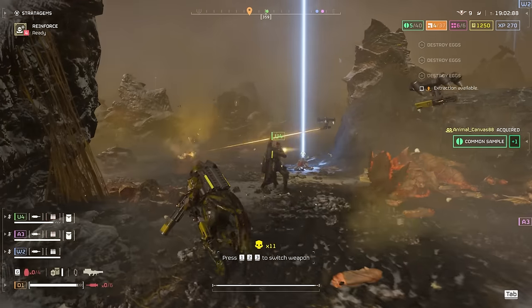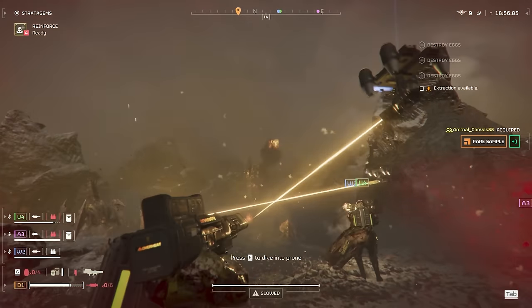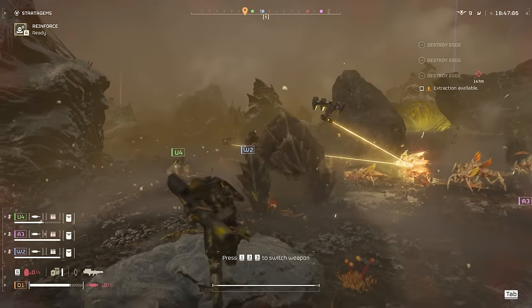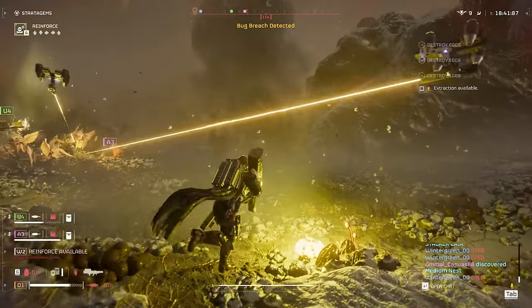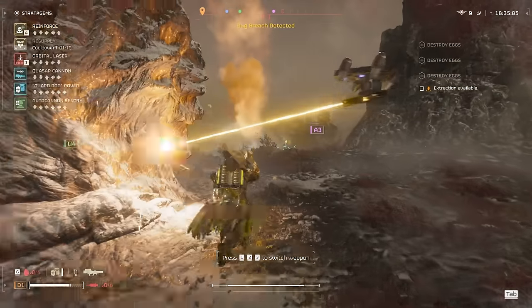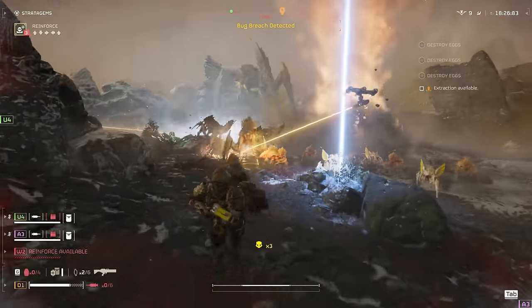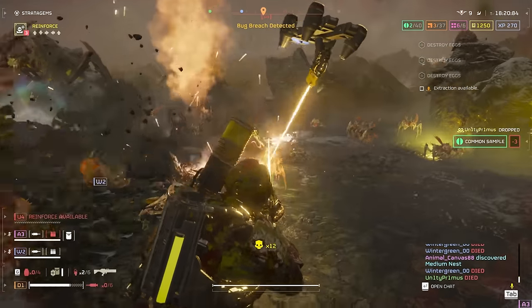Let's not let our gun overheat, so we'll switch to the quasar cannon. I can't see the charger, but I can see a Bio Titan, so I'll take the shot at that there. I hit him in the chin - this dude's got a granite chin, he didn't get knocked out. I'll do the reinforce. We gotta keep running. No stims, no nothing. I don't want to just leave my teammate behind - I'm trying to melt as many of these guys as I can.